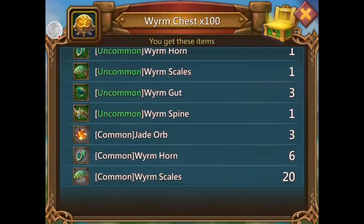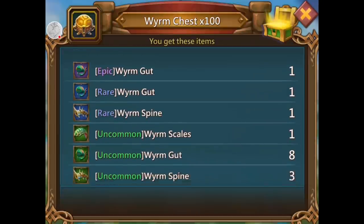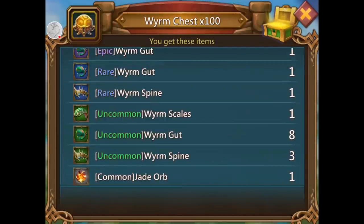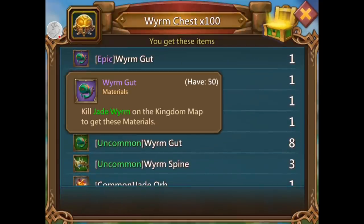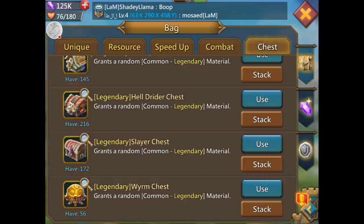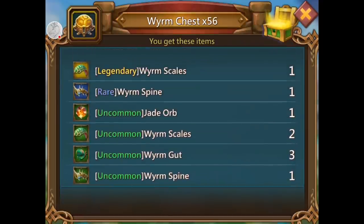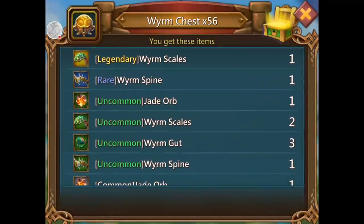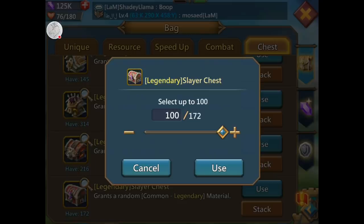Worm chest — come on orb. I got one blue one, I'm actually kind of stoked about that. Three gray — they add up, right. One gray, that's all I need. I have so much of this stuff and that's just epic. I have probably 50 legendary. At least I got one green — be thankful for what you do get, right.